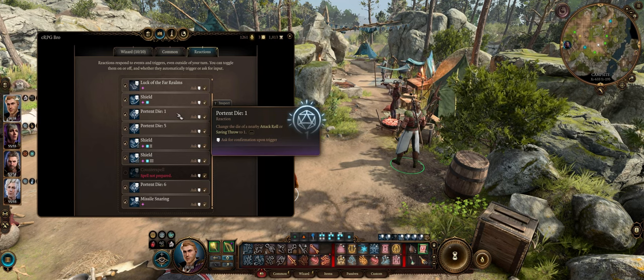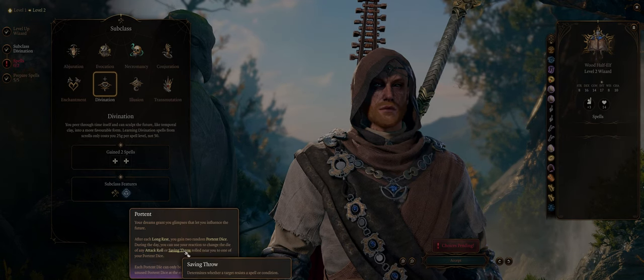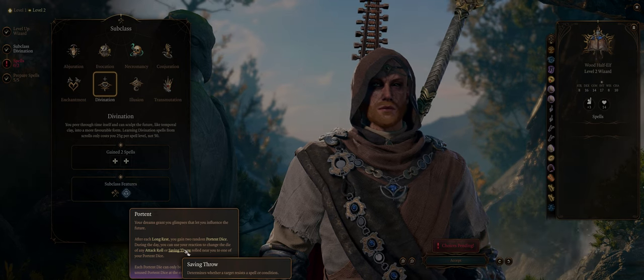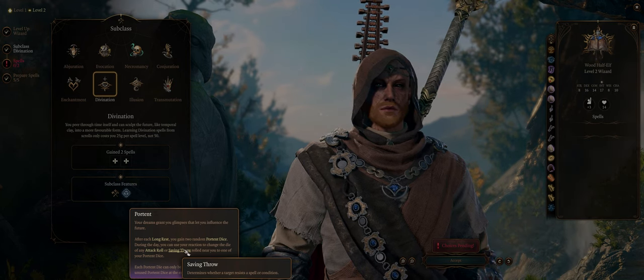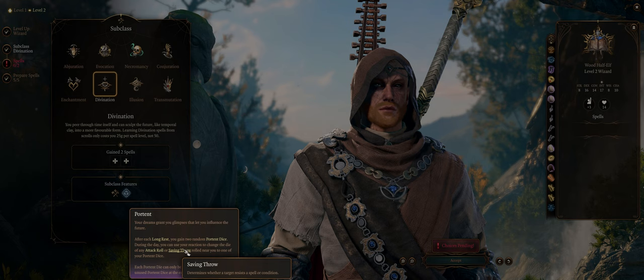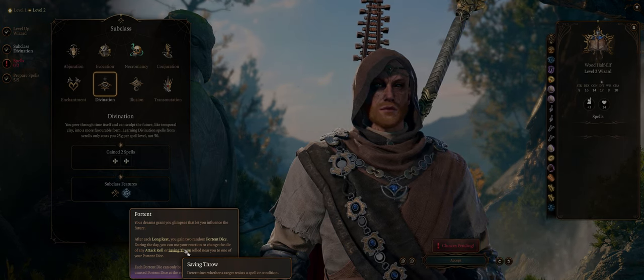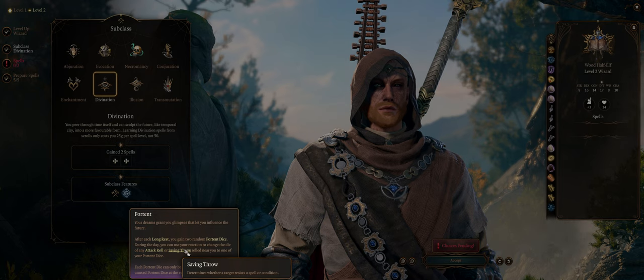You can use it as a reaction — but it doesn't actually cost a reaction, so you can apply it multiple times even in the same turn per battle. It changes the die outcome of any attack roll or saving throw based on the Portent Dice you have. If you have a high number, use it to change allies' attack rolls — especially into critical hits. For low numbers, use it to reduce the enemy's attack roll so they miss, or most importantly their saving throws.